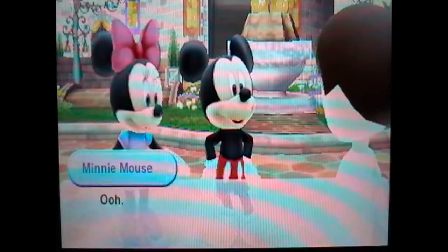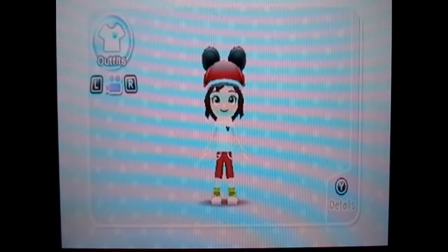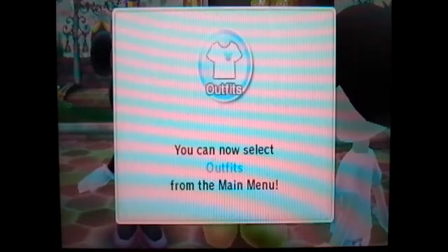Try it on. I want to see how it looks. Open the main menu using the X button and you can do a whole variety. It's kind of like Animal Crossing in a way - same controls. You can do a whole variety of things. The Mickey Style Posh hat - by going to outfits in the main menu you can change it anytime into the clothing and hats that you have acquired. I can now select outfits.